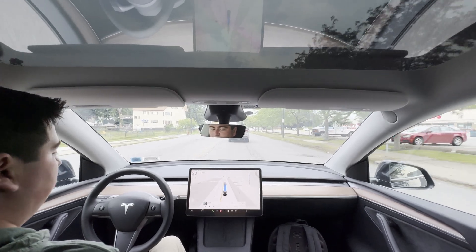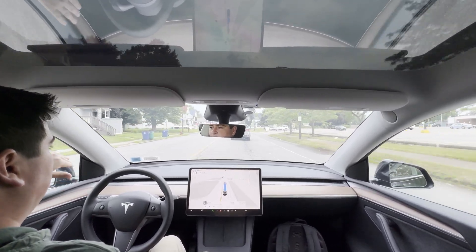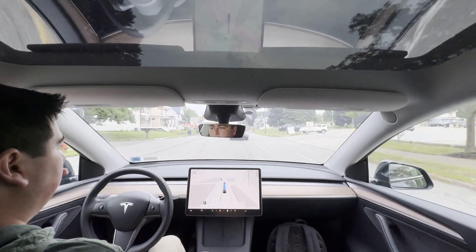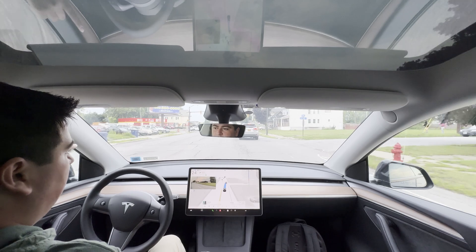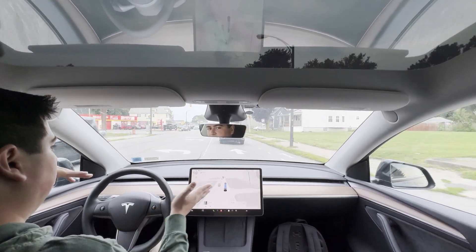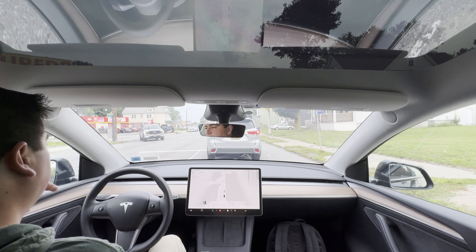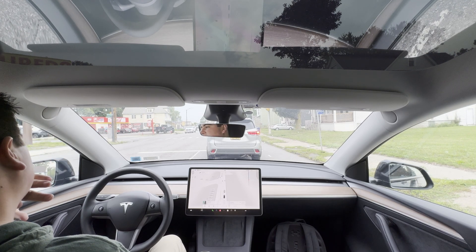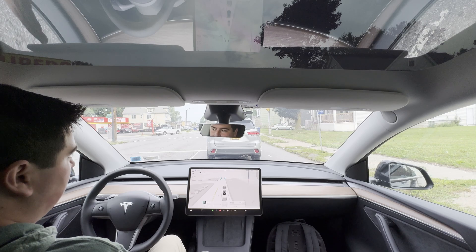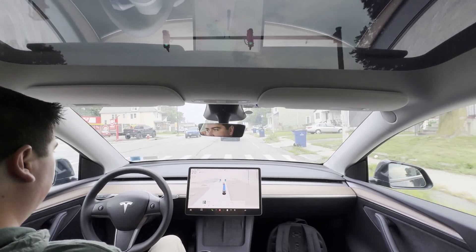Wow, it handled that person walking into our lane actually pretty well — he was walking slowly enough that the car was confident to go through. There is an issue from 12.5 where it takes longer to get over into the bike lane area; in previous builds it was getting over almost right at the bike lane, which was nicer. Alright, that's it — like, dislike, subscribe if you want more. Thanks for watching, have a good one.